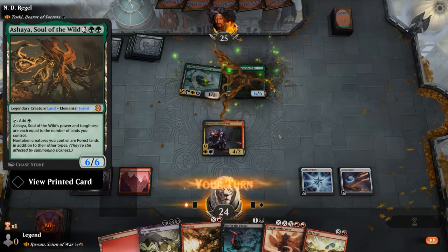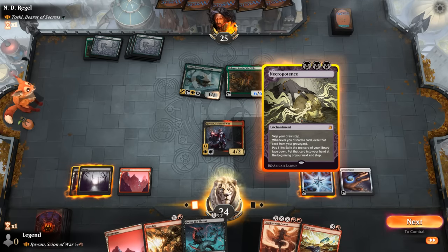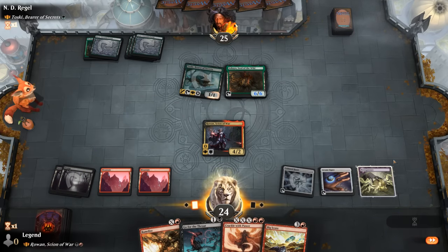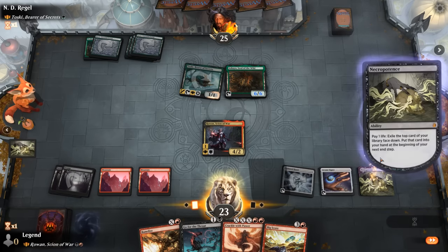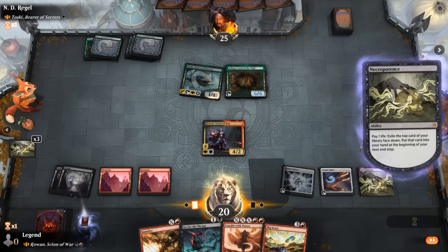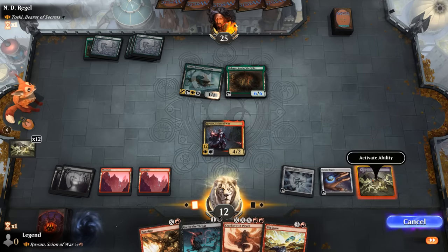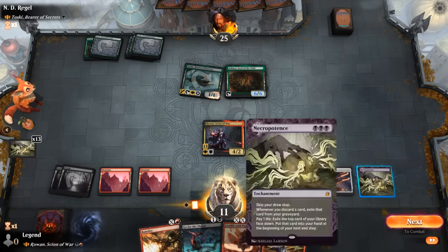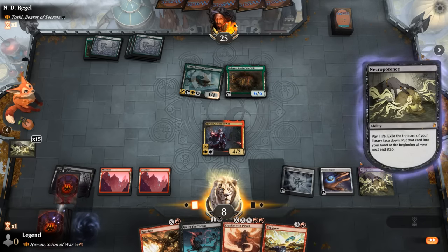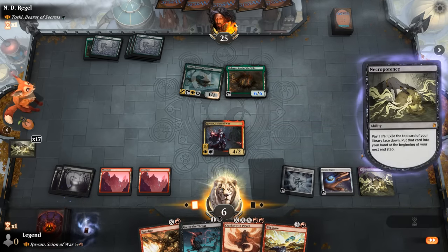Opponent plays a Shy-ass next. Do we have lethal? If we play Necropotence paying 23 life, we'll get a 23 mana discount, and then we should have enough mana to Banefire for 25. Could also cast Bigscore before casting Banefire to get an extra mana since we cast it for a single red. Crackle with Power probably deals even more damage than Banefire — X equals 5 is already 25 damage and we can easily pay 17 mana — but I'm still going to go with Banefire. This is not how I imagined winning a game of Magic, just Necropotence dealing myself 23 damage, but here we are.